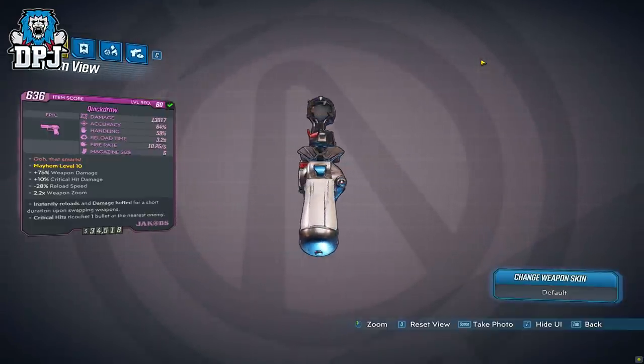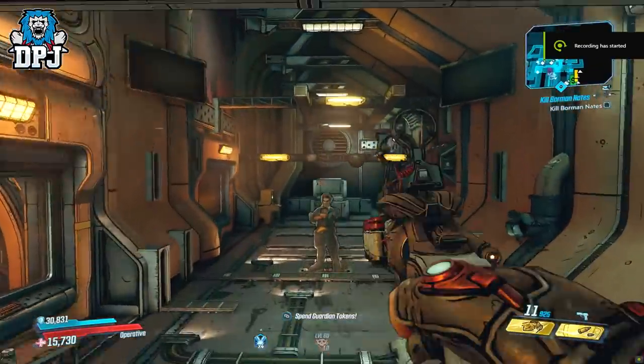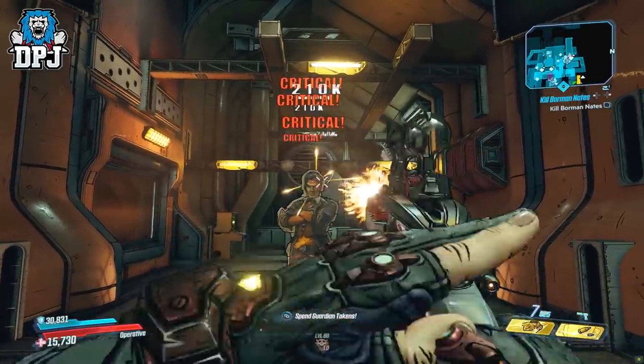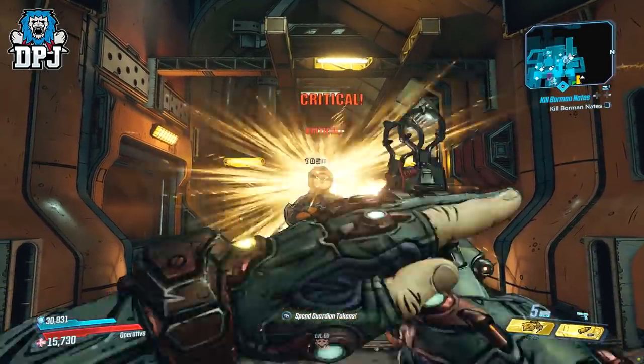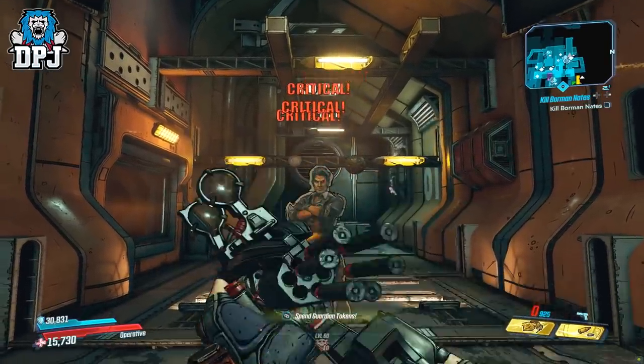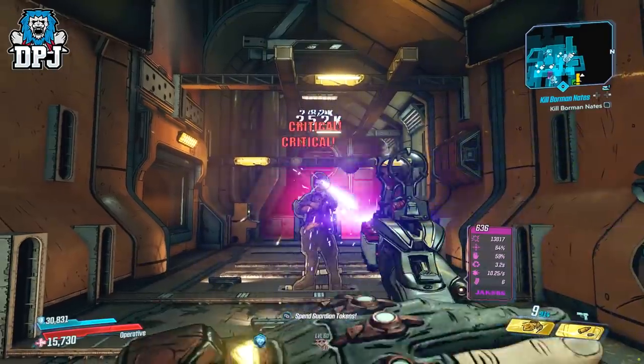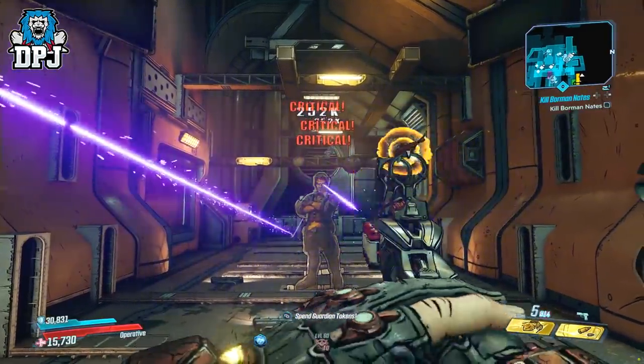Looking at this thing against the test dummy, you can see normally it's your everyday Jacobs pistol — nothing special. But using its special feature of switching to this weapon gives you that amped damage. Under my calculations, that's around the 130% mark, and you get around three to four seconds to fire off those amped shots before they vanish.